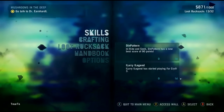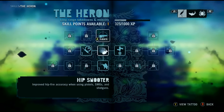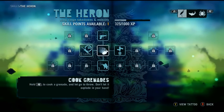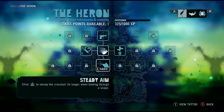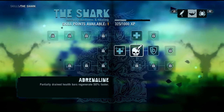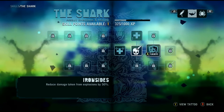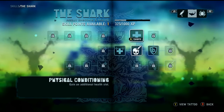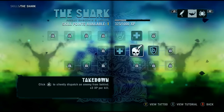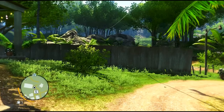We earned a skill point in the last episode and didn't spend it. Options include improved hipfire accuracy, 25% longer syringe potency, steady aim, partially drained health bars regenerate 50% faster, reduced explosion damage, or an additional health slot. I think that's what we're going to do — gain an additional health slot. There we go.